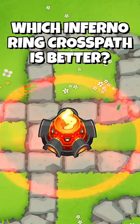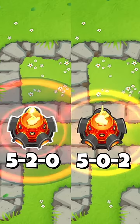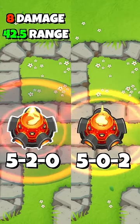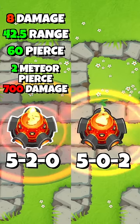Which Inferno Ring cross path is better? This is a tower that's been getting some buffs and it's quickly becoming one of my favorite ones. When combined with the middle path, the 520 Inferno Ring gets extra range and gets its pierce increased from 40 to 60. Furthermore, the meteor gets its pierce increased from 1 to 2.